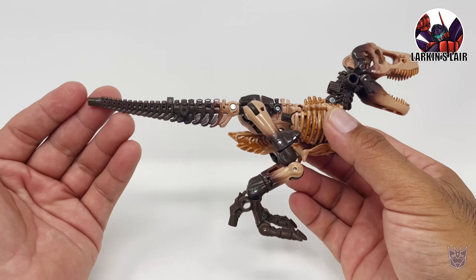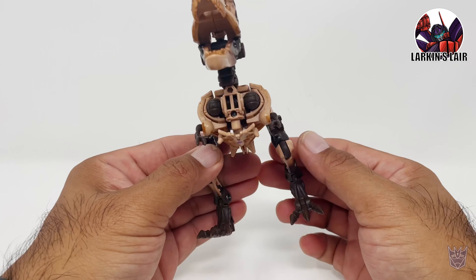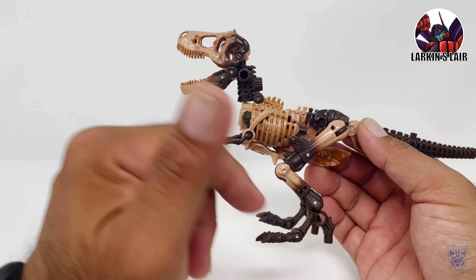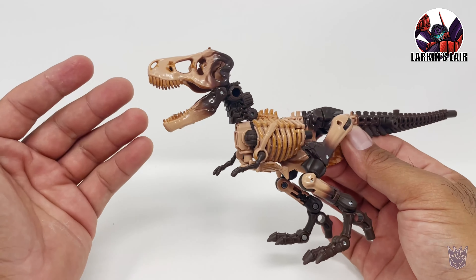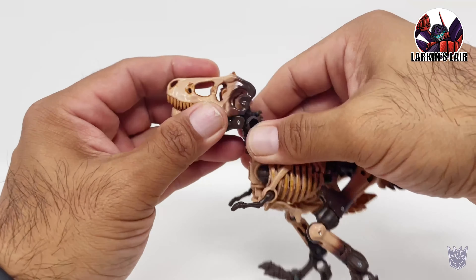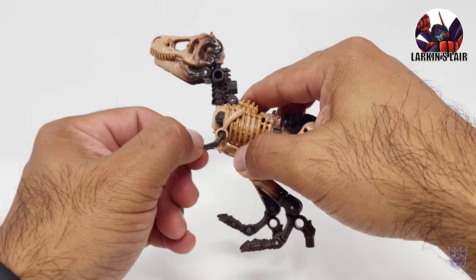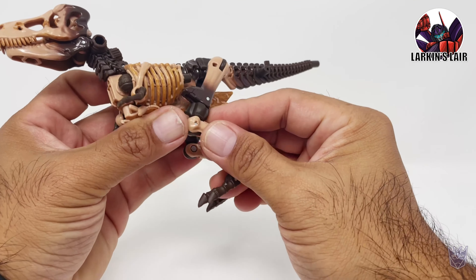I wish they would have put some sort of bio at least on the Transformers website just to give us a little bit of insight on this character. Very nice paint apps and gradation — again I'm thinking of dry brushing this whole figure because I think it would make the details pop out a lot more. In this mode he does have some articulation with the mouth, which can move up and down, but no left and right.